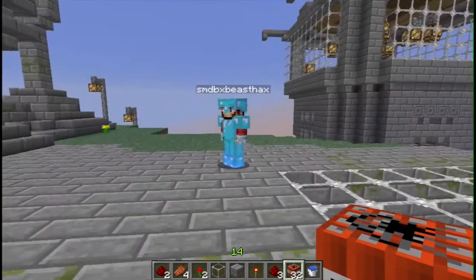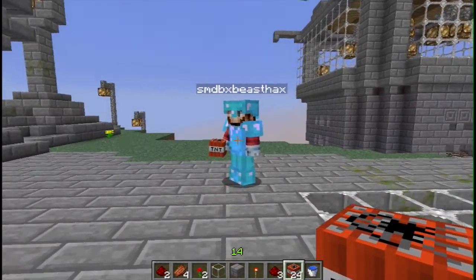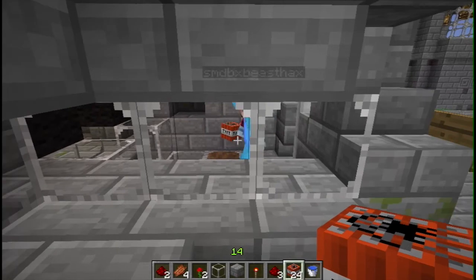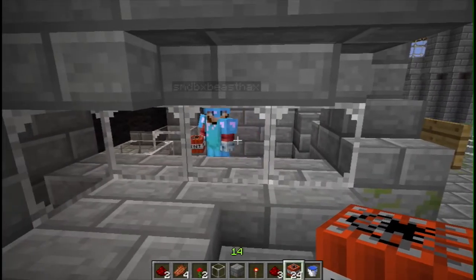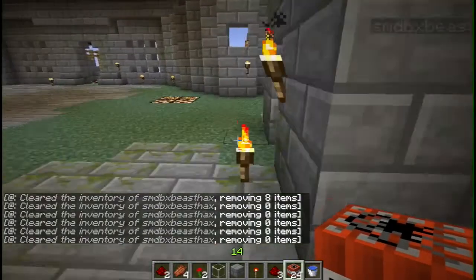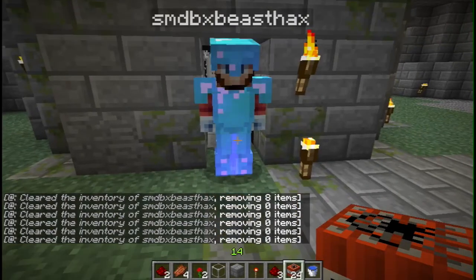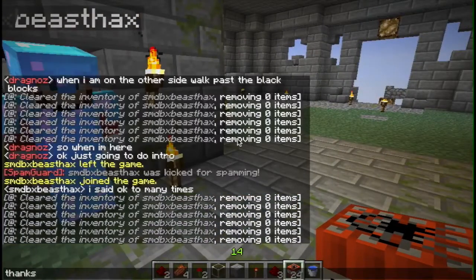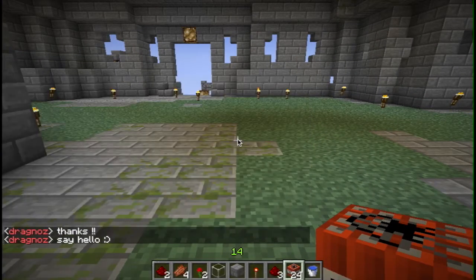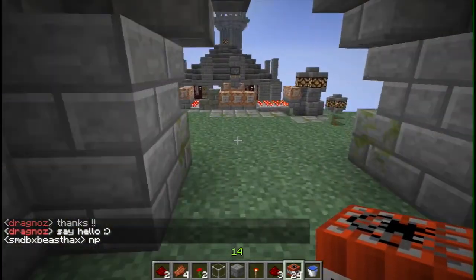I'm going to give a couple of TNT blocks to my helper over here, and then he's going to come into the first chamber. He steps in so you can see the item. Now he's going to walk forward, and when he comes out the other side, the items have been removed - like magic.